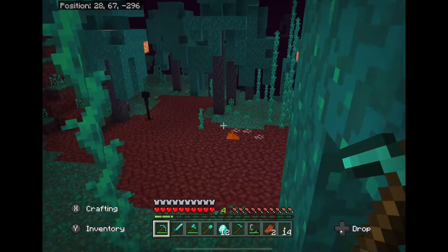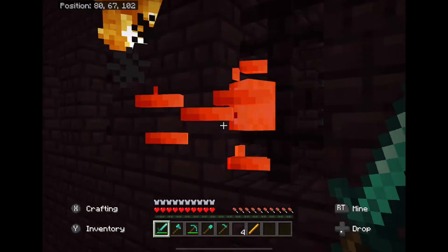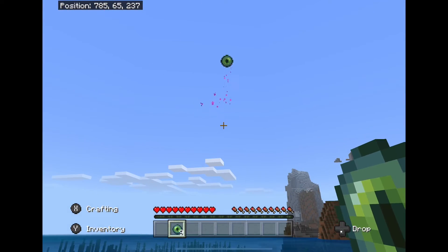Step twenty-one: enter the Nether. Step twenty-two: be on the lookout for Endermen to kill for Ender Pearls. Step twenty-three: find a fortress and kill Blazes — it's okay if you die, just come back. Step twenty-four: craft Eyes of Ender.